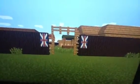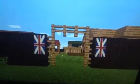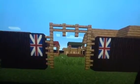This is my model of Jamestown in 1607, in Minecraft. We're starting at the gate, where I've put British flags on the other side, because it was a British settlement, of course.